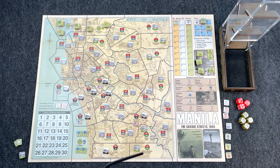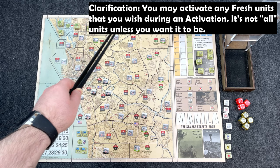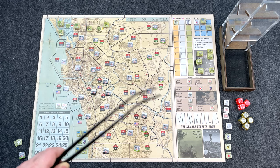The Japanese defenders were outnumbered, had very little mobility and very little heavy equipment, but they were told to fight to the last man — and for the most part, that's what they did. Manila is an area activation, area movement style of game. You activate a certain area, all those troops within that area become active, and you can move them, spending their movement points, into adjacent areas where there are enemy units.